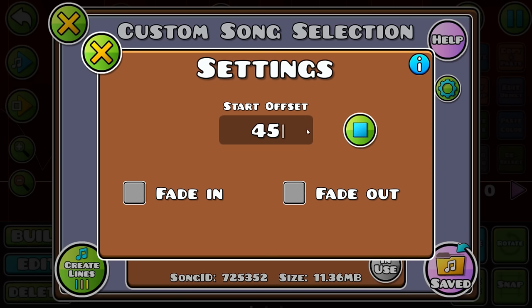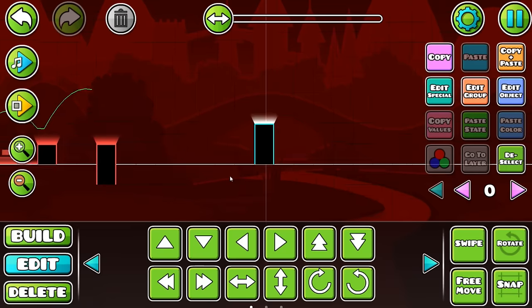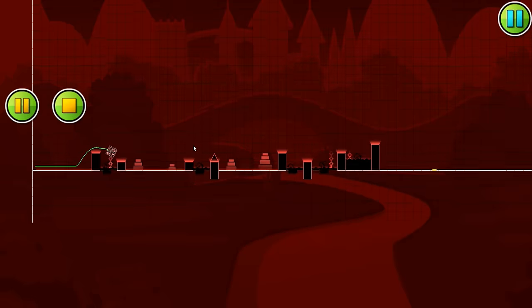If you play Geometry Dash, you're probably really impatient, so we want to get to the drop of the song as quickly as possible. In this case, I'm using an offset timer as well as the fade-in trigger to help with that. You don't actually have to start the song on a correct beat or really anywhere specific — as long as it's close to the drop, you can use fade-in and it works perfectly.